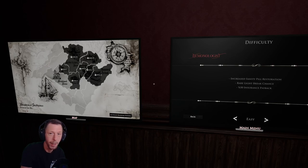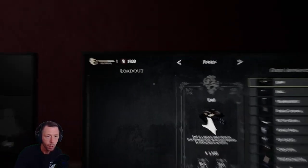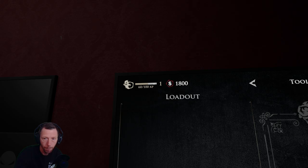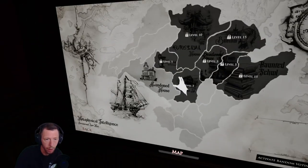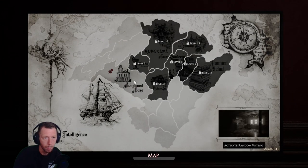Hello friends, and welcome to FrightNight Files and another episode of Demonologist. In the last episode we did get some money and we are level 1, but we need to be level 3 before we can go to a new location. So we'll again go to the abandoned house.